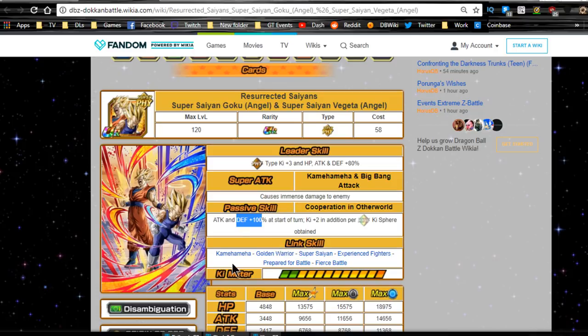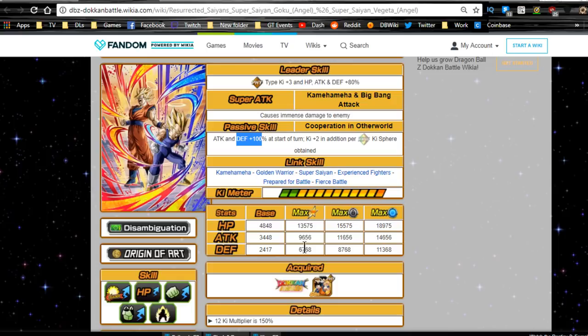He's always going to have the defensive buff, so he'll be able to tank either way. Link Skills are Kamehameha, Golden Warrior, Super Saiyan, Experienced Fighters, Prepared for Battle, and now he gets Fierce Battle. Max stats are going to be HP of 13,575, Attack of 7,656, and Defense of 6,768.